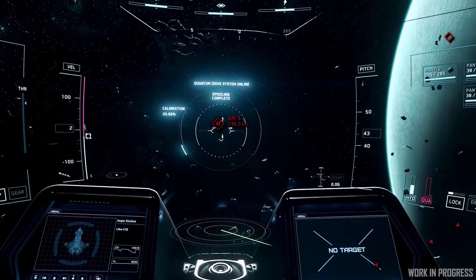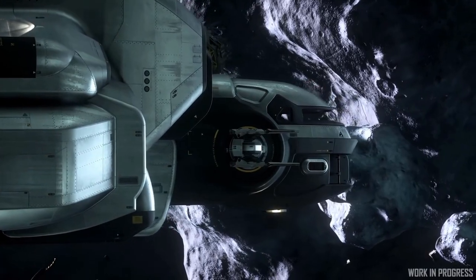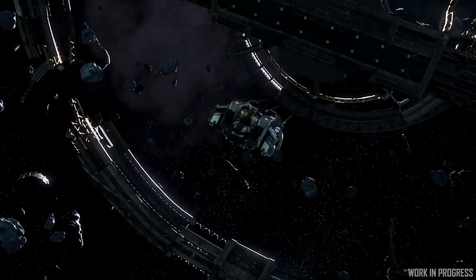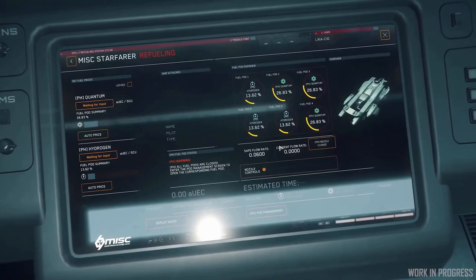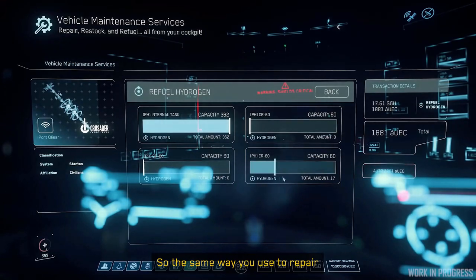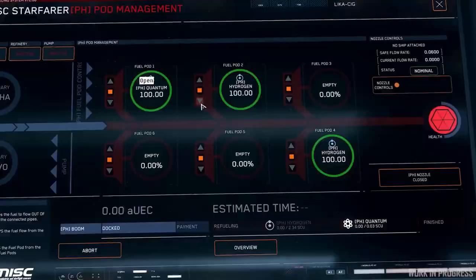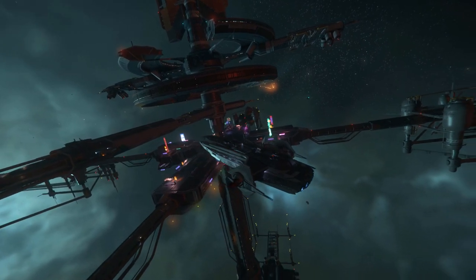Players who own Starfarers will now be able to fill up on hydrogen and quantum fuel at stations to refuel other ships in the verse for a price. This opens things up for more player interaction and a new career opportunity. This new mechanic involves a docking procedure between the Starfarer and other ships, with procedures and guidelines the Starfarer operator must follow to successfully refuel customers without damaging the other ship or its refueling arm. This will be vital for the upcoming Pyro star system. And the honorable mention is the ATC keybind — CIG has finally added a keybind allowing us to call air traffic control when approaching stations.